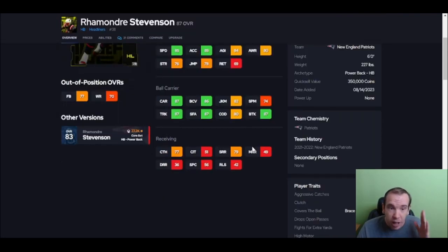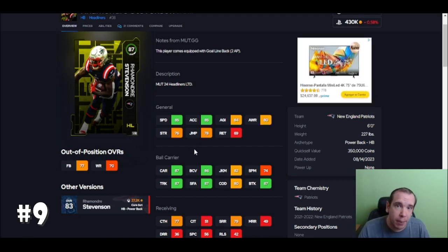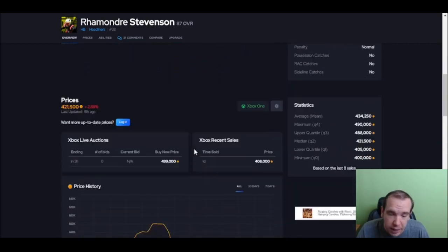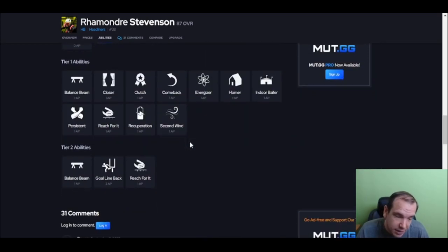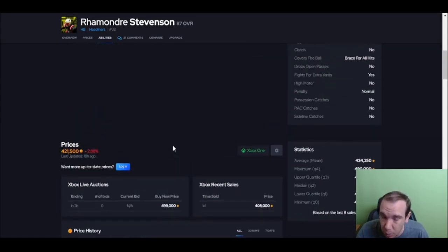Number nine is a step faster, he just is. His stiff arm being over 85 means he's going to get way better stiff arm animations. He is going to be passed because of his price, but he's still number nine — I can't take him off the list. He does have Goal Line Back, but I don't think it's worth two AP.